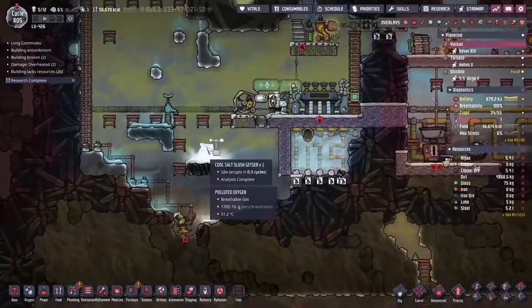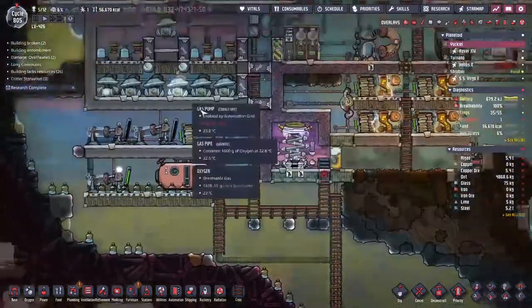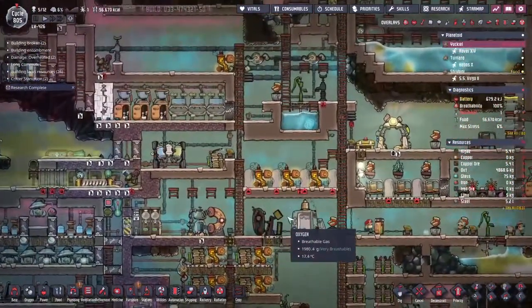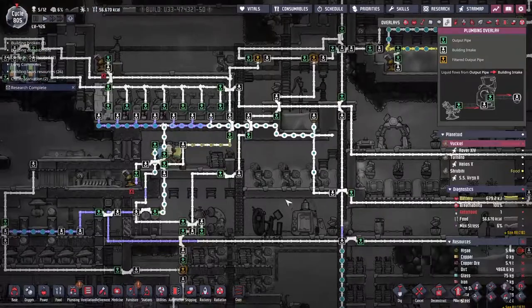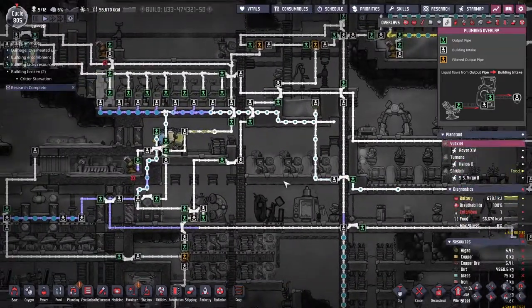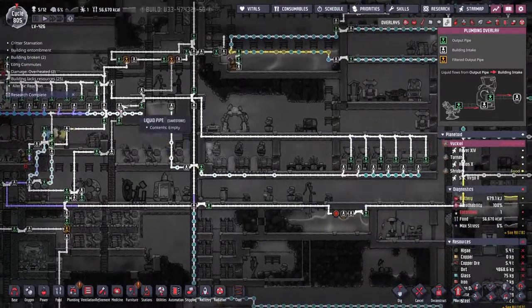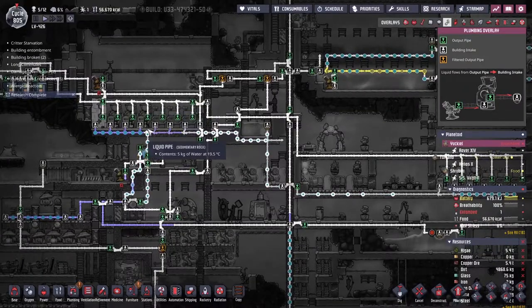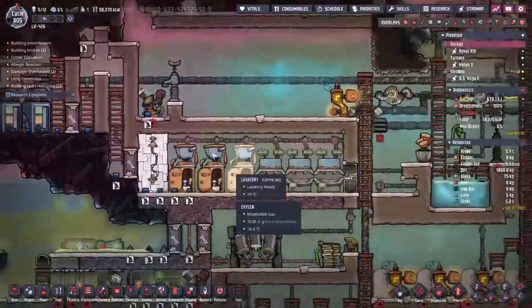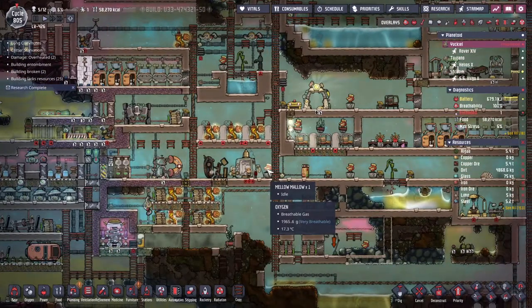We've got a whole bunch of cool salt slush coming through. How long until the next eruption? 0.3 - quite a way to go. That vent up here has been very quiet, that's why we're having trouble - we're used to running on two vents and we've only got one right now. These pipes are holding onto the clean water, scrubbing it through the toilet, then cleaned in our chlorine over here, and put back into the system. That should hopefully be a crisis averted.